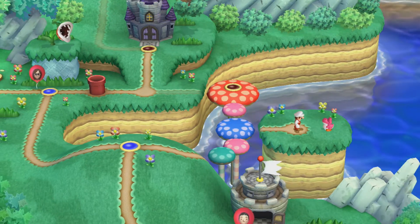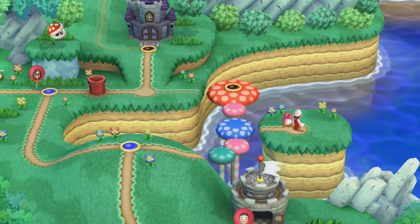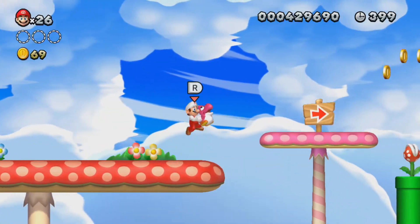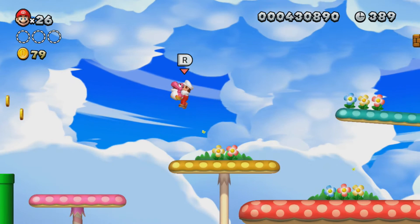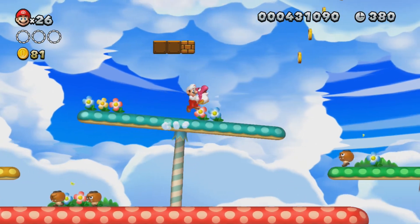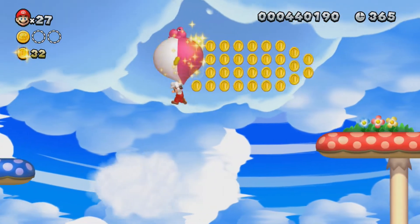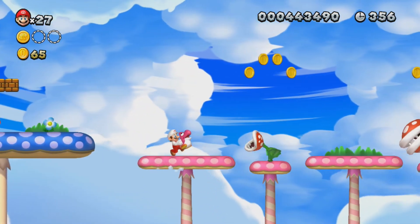Here we introduce Baby Yoshis! This is the pink one. He follows you because, as he'd say, you look like you know where to find food. Mushroom Heights — this Baby Yoshi is actually required to get a star coin unless you have the acorn suit, which I don't. This Baby Yoshi's power-up: if you press R or shake the Wiimote, this Yoshi will make himself like a balloon. The Baby Yoshis also sing along to the music when they're not bubbled up, which is so cute — I just love that.